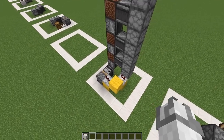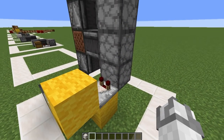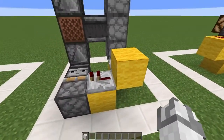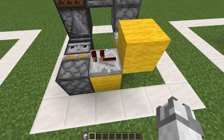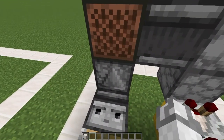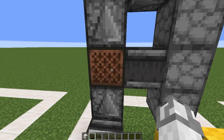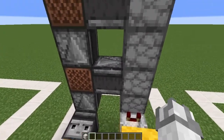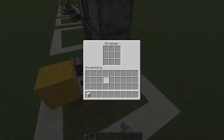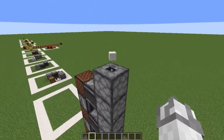Another complex thing you can do with comparators and an observer clock is an item elevator. When any item is put in, the comparator detects the new signal strength of one, which powers the block here, which powers this repeater, which powers this piston, then does repetition again. Since observers power blocks, you can power a note block which creates a sound when powered on or off. This observer can detect that, which powers both of these droppers and sends the item all the way up. This is a very basic dropper elevator.